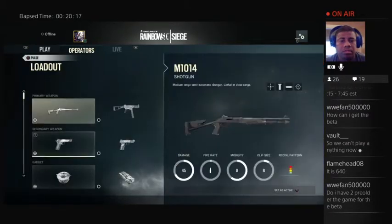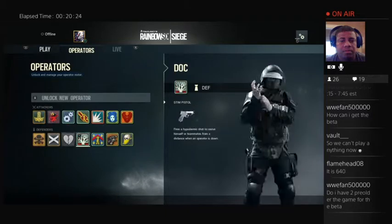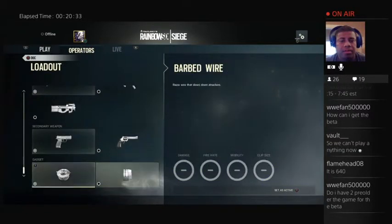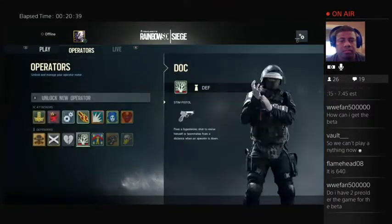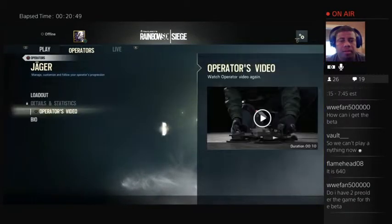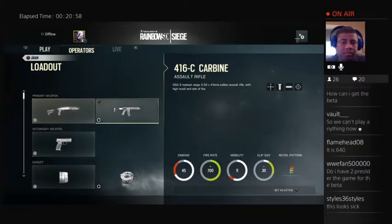Let me keep up with the loadouts here. I love the shotgun in this — it's just nasty. Pulse has the 4.5. Doc — what does Doc carry? Oh look at that, the P90. I like that. Deployable shield. Barbed wire. Rook — same thing, they're on the same team. Jaeger's the only one on this team by himself. What's this loadout? M870. 416C carbine.